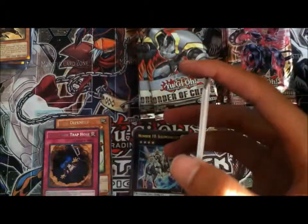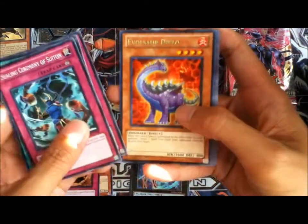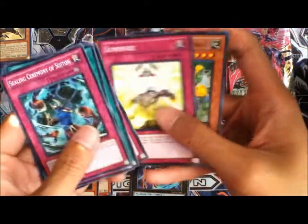And last one. Monster Slots, Nature Amaran, Evolves our Diplo, Space Cyclone, Damage Diet, Luminize.